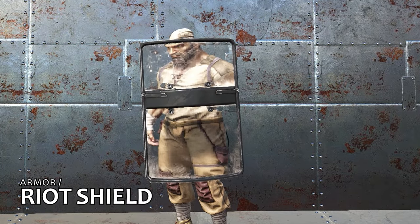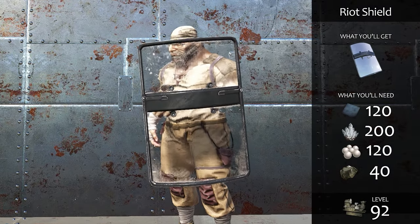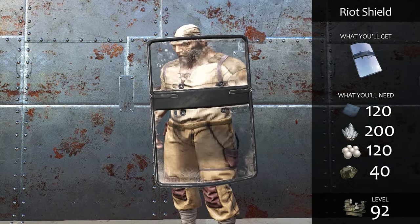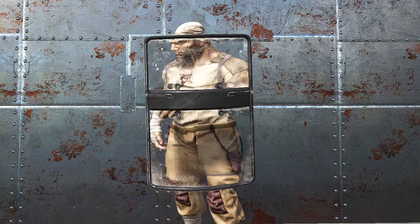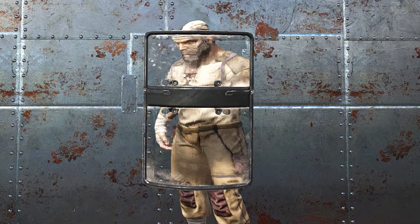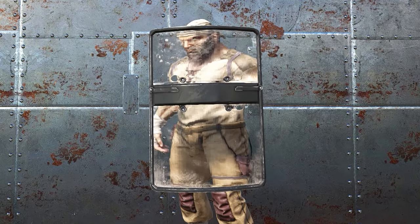The riot shield is the ultimate tier of handheld protection in the mid-game, giving it almost twice the protection of its metal predecessor at about two-thirds of the weight. This is a resource-intensive creation that doesn't become available until level 92 and requires a fabricator to make. You'll have to dig deep to assemble it, but it'll give you four times the protection that an entire suit of riot gear will provide.